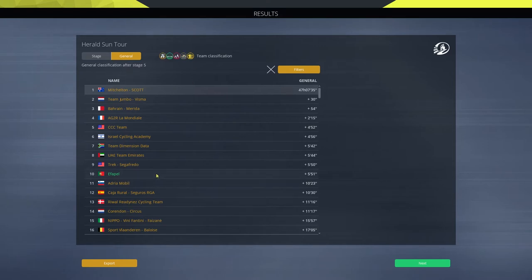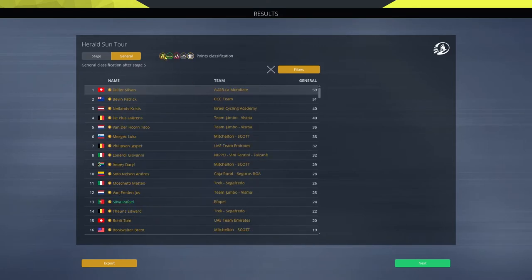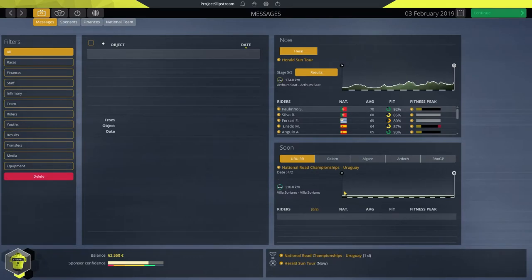Here are the results — GC: Sergio Paulinho got up to top 12 in the end, not too bad. Team classification is top 10 for the team — we'll take that. 13th for Rafael Silva in the sprint. Not bad, not bad — a nice way to start things off for season 2019. We'll leave it there. Don't forget to leave your comments below — I do like hearing from you all. If you liked what you saw, give the video a thumbs up, don't forget to hit subscribe so you don't miss any of our videos. We've got the Pro Cyclist series as well with Max Venturi, our Neo Pro, coming along quite nicely. Hit the bell alongside the subscribe button to get notified every time a new video drops. Thank you so much for watching — until next time, keep riding!